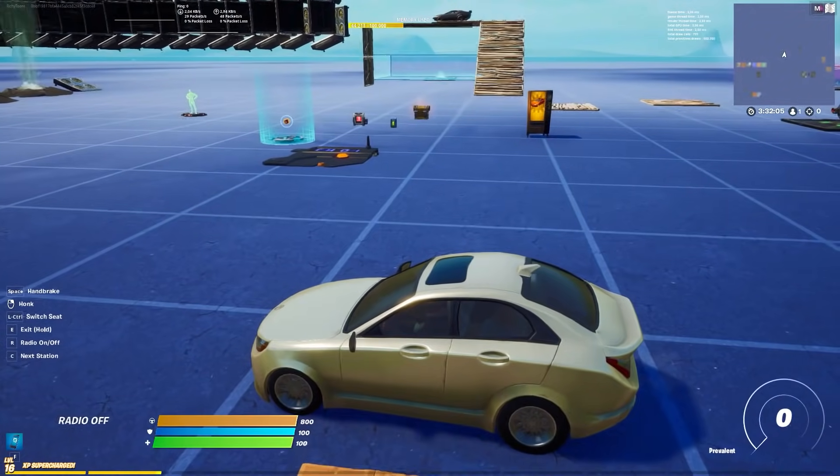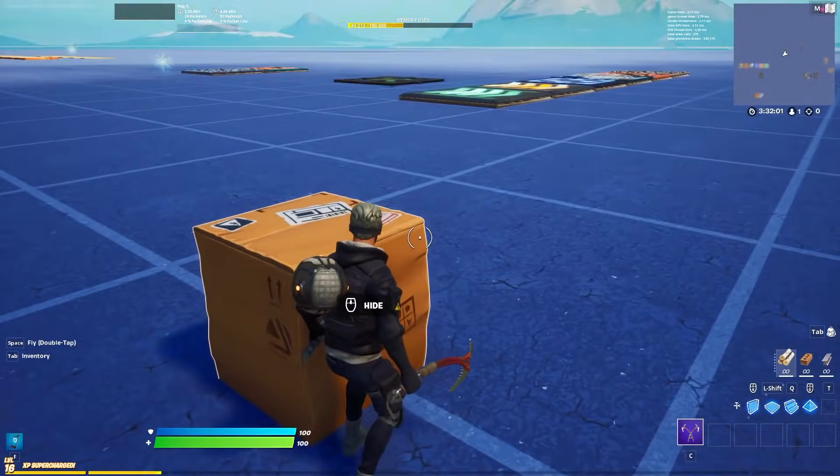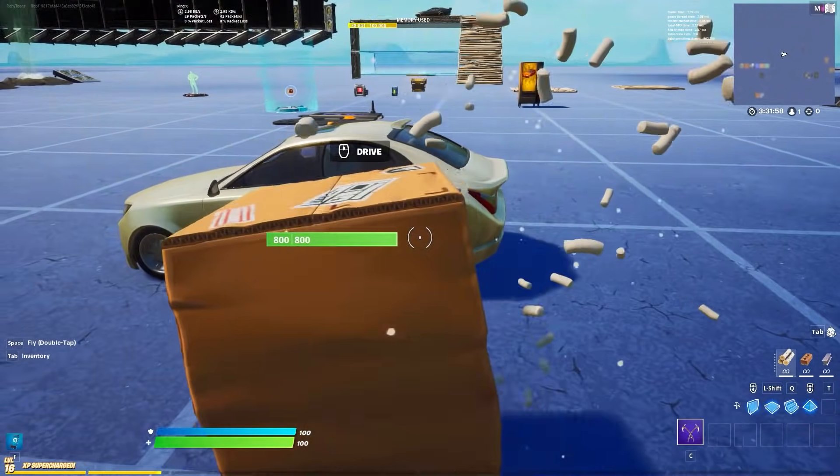If you are in a cardboard box and you are very close to a car, you can have a flawless transition between jumping out of the cardboard box and the car, so you can immediately jump into the car.